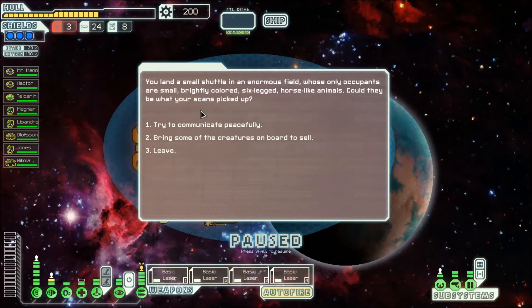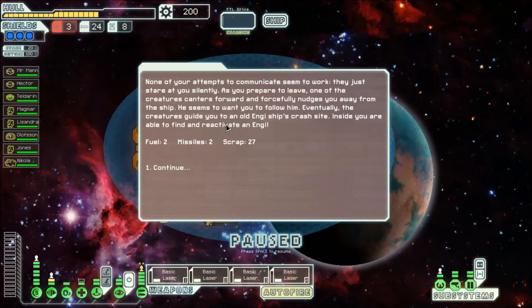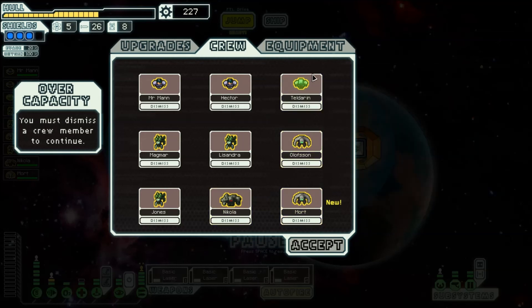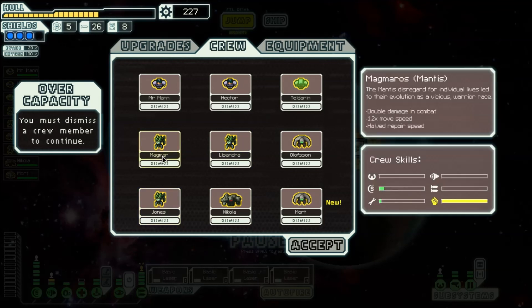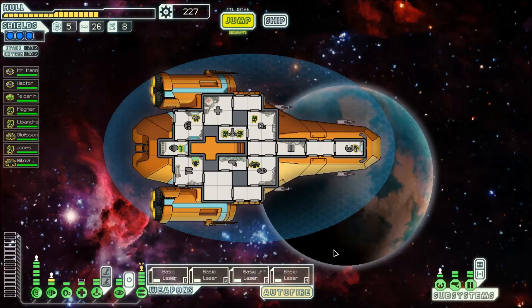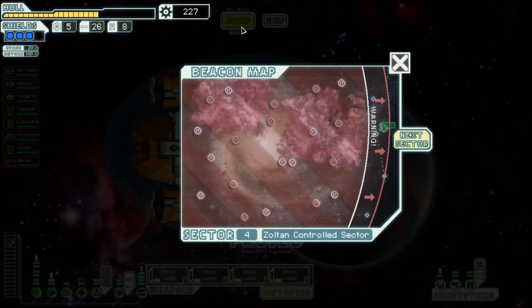We have some life forms on our plan we can investigate. We can try and sell them or communicate peacefully — we're going to try and be peaceful, that's how we roll. And we got two fuel out of it, so those are some nice guys. Now we have another Engie; this guy is great at repairing things, but we're not really taking too much in the way of needing repair. Basically we want the three Mantids — and a Mantid and a Rockman make another good boarding party. Two boarding parties is going to be imperative at the end. So we're actually going to get rid of Mort — you just don't make the cut, Robot Man.